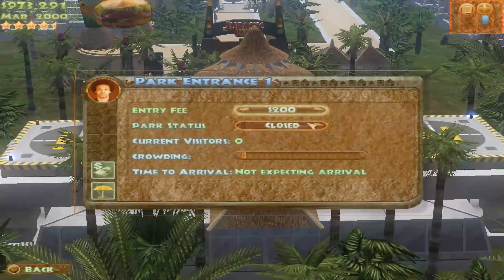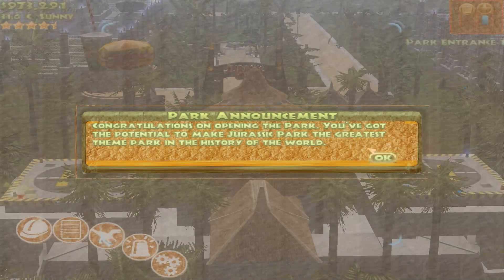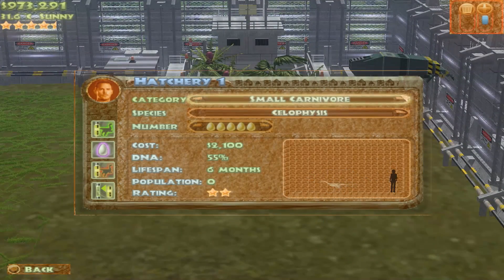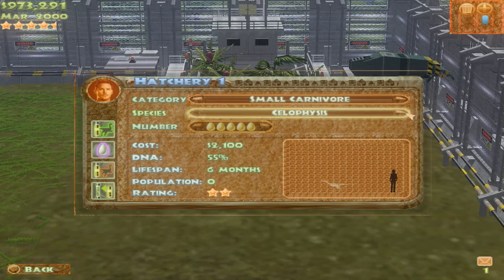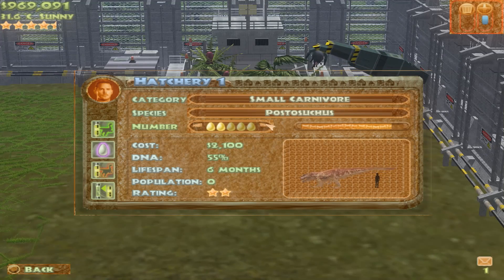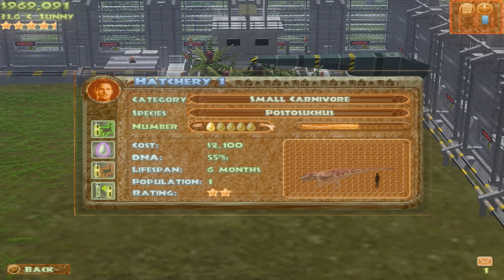My pockets are actually open. Let's knock this down before Hammond goes 'Congratulations!' Right, let's check out the small carnivores. Coelophysis — is that how you spell it? I feel that's spelled incorrectly. Postosuchus — oh, we have to get a Postosuchus! What was a Postosuchus fighting? Was it the Protoceratops? Whatever — Postosuchus is awesome, I'm going to get one.